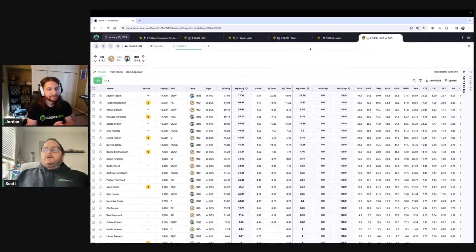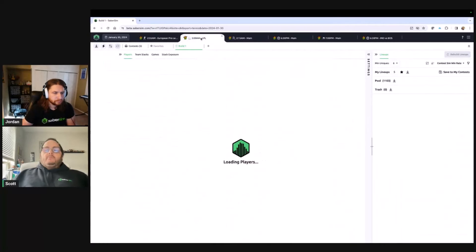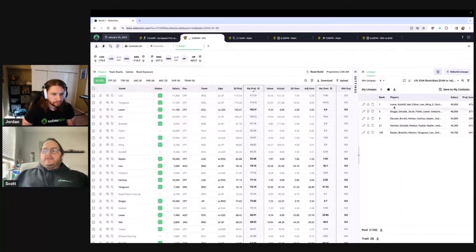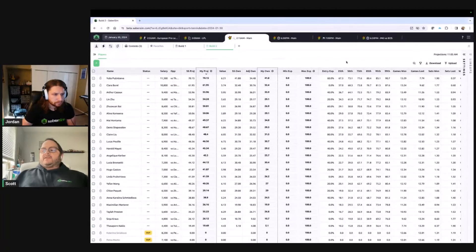This doesn't matter without the speed improvements we've also made to loading slates. I switched from basketball to this tennis slate — we are loading these in about a second and a half. That would have taken eight to ten seconds before, which doesn't sound like a lot, but if you're in the middle of a late swap or rushing, that ten seconds can feel like an eternity. Switching back and forth is about two seconds, or less.